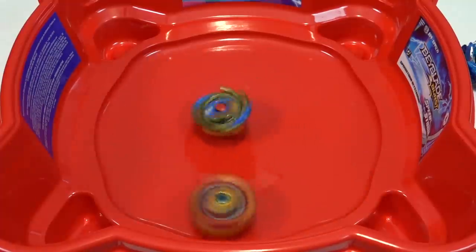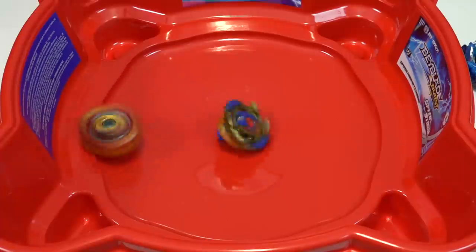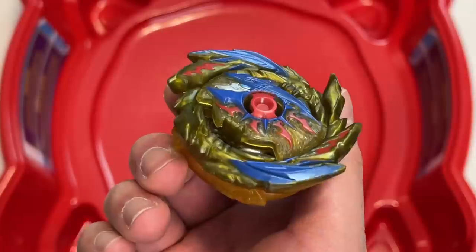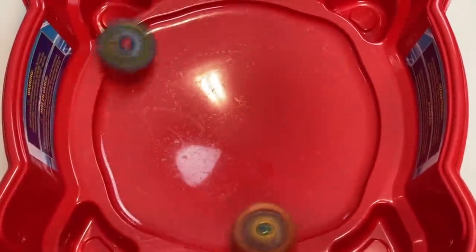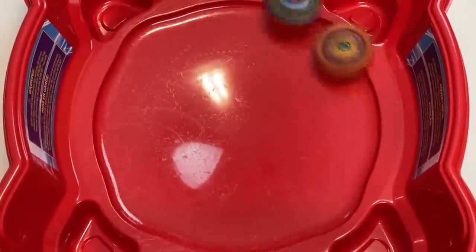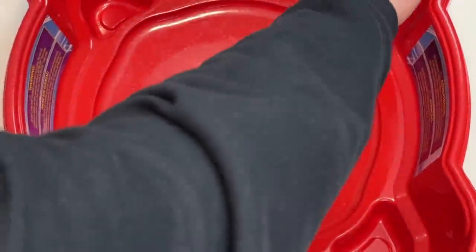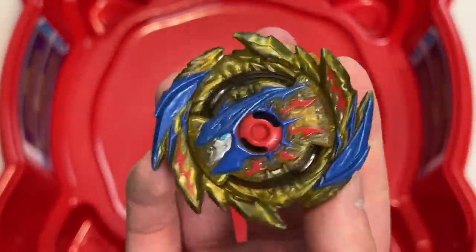The Hasbro beys definitely do better against the opposite-spin opponent — so Hyperion's better against Helios and whatnot. At least it could take some spin. This sucks. Three, two, one! No! At least we got knockouts now. I'm gonna switch out the Hasbro Hyperion for Helios, and Takeritomi's gonna switch back to Helios.